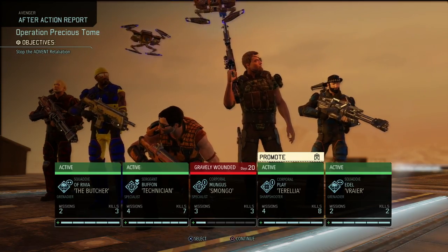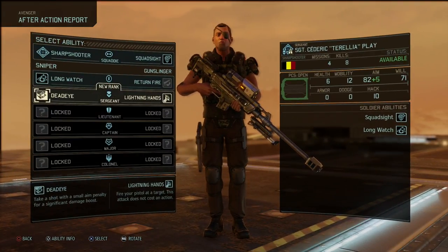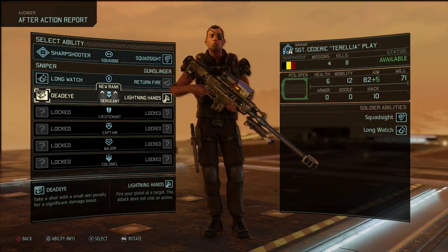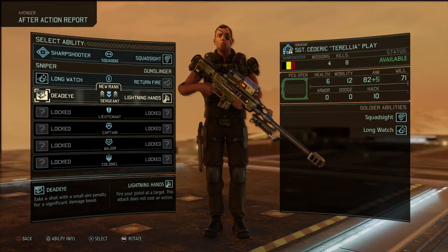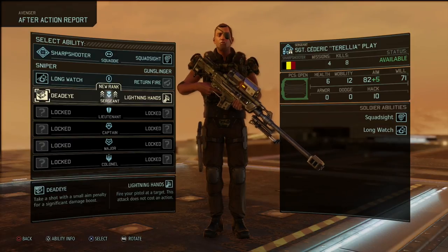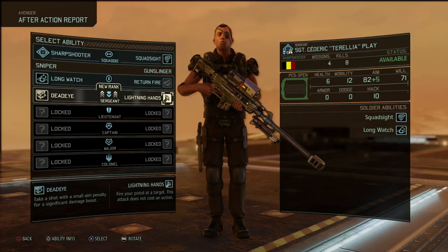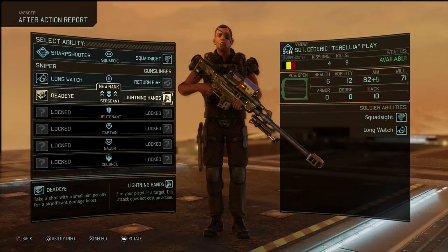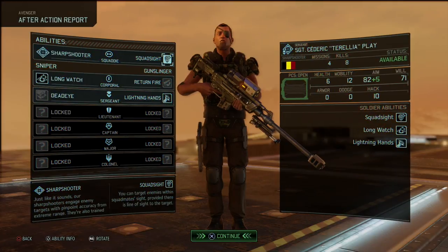Cedric has also promoted — going to sergeant rank, our second sergeant. The choices are Dead Eye — a shot with a small aim penalty for significant damage boost — or Lightning Hands, my personal favorite: fire your pistol at a target and this attack does not cost an action. Especially in the early game, Lightning Hands is really handy. Lightning Hands it is.